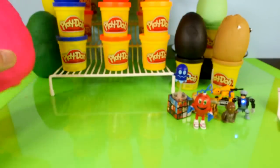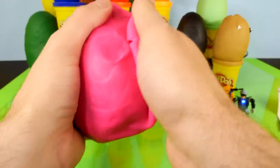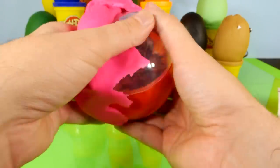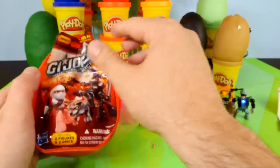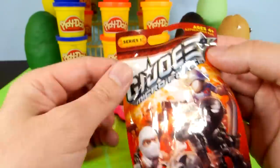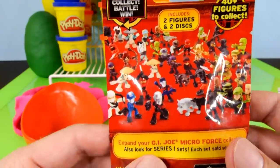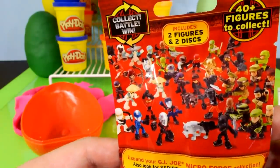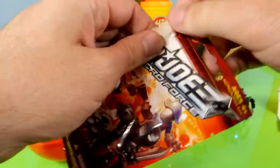Let's go ahead and move on to the next Play-Doh egg. We're going to do this big giant pink one. Looks like we're going to get another surprise pack — this time it's going to be a GI Joe one. We have the Micro Force, series one. Here are some of the many different characters that you can collect in this series. Let's go ahead and get this opened up and we'll see what we get.